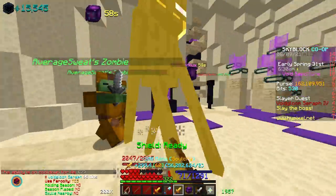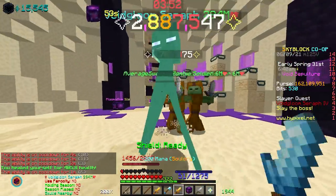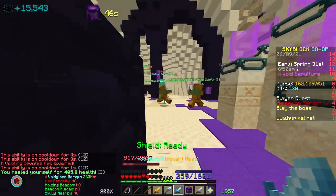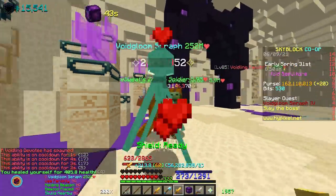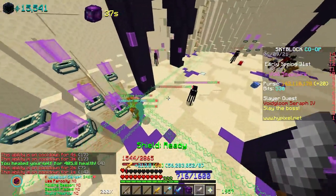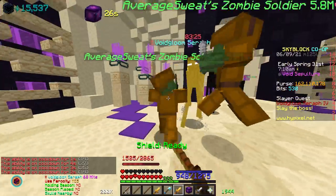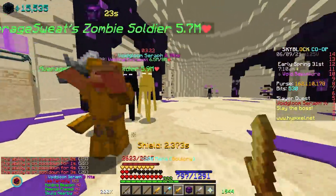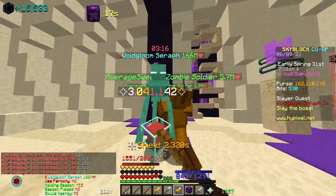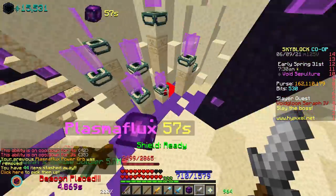When the boss first spawns, place your Plasma Flux then use your sword ability. Once you get to about half health, use your Hyperion and then a Wand of Atonement if you need to. Use your Wither Shield as needed because it will carry you a lot. Once it gets into the hit phase, use your Hyperion and Wand because it does a lot of damage during the hit phase — and the damage increases the longer it stays in that phase. Make sure you're getting the beacons because they will one-tap you if you don't.